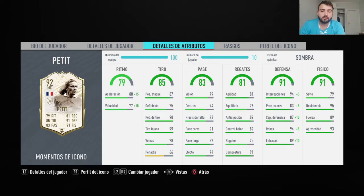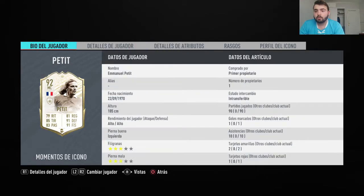In terms of defense: 91, which is his best stat. Tackling: 94 — spectacular. And he also has quite a lot of strength, lasting the whole match. Interceptions: 94. I really like this Petit. He costs around 600,000 coins, so I recommend him. He's also French, which gives good links.